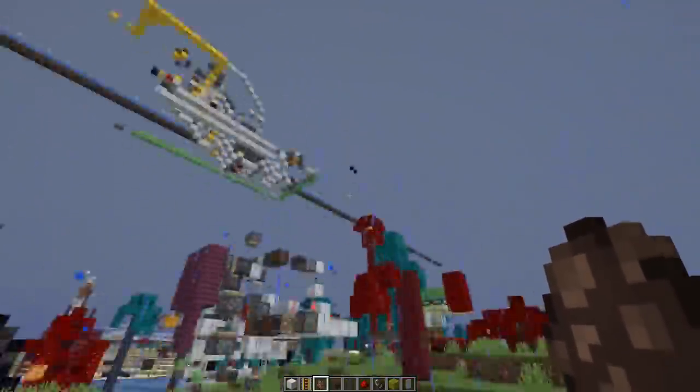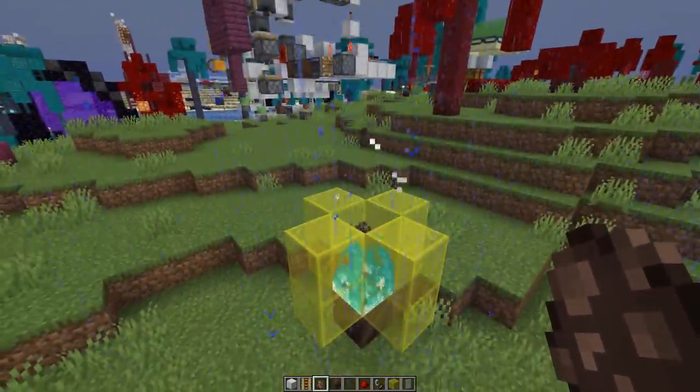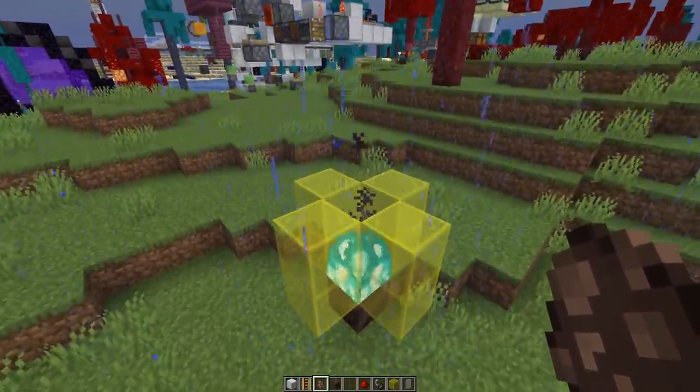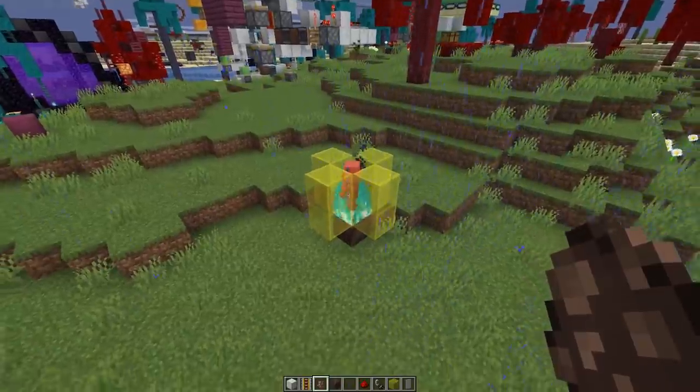There's also another bug fix: there was a problem where entities didn't receive any fire damage while standing in flames during rain. We can still hear the sizzling sounds — previously they would be extinguished before taking damage — but that doesn't happen anymore and they get properly burned.